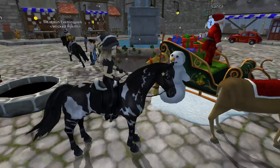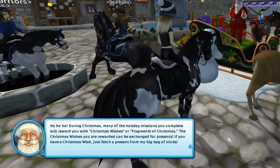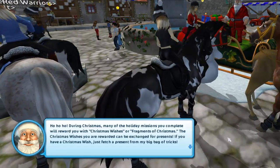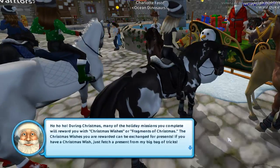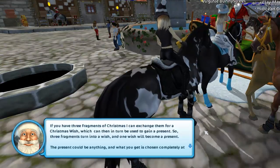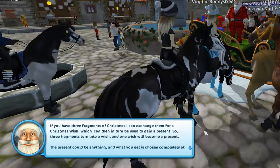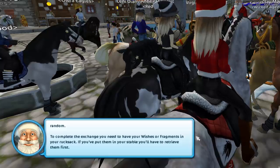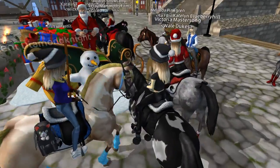We can also work on our Christmas tree. Santa Claus explains: 'Ho ho ho! During Christmas, many of the holiday missions you complete will reward you with Christmas Wishes or Fragments of Christmas. The Christmas Wishes you earn can be exchanged for presents - if you have a Christmas Wish, you can fetch a present from my big bag of tricks. If you have three Fragments of Christmas, I can exchange them for a Christmas Wish, which can then in turn be used to gain a present. So three fragments turn into a wish, and one wish becomes a present. The present could be anything and what you get is chosen completely at random. To complete the exchange, you need to have your wishes or fragments in your rucksack.'